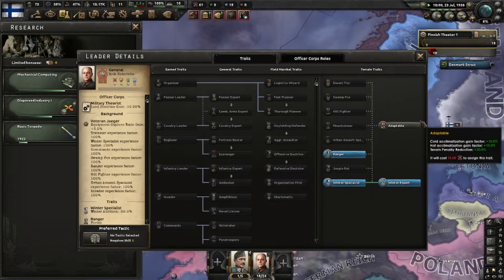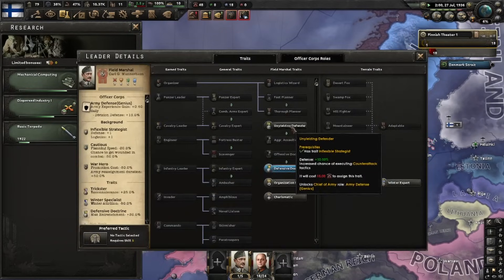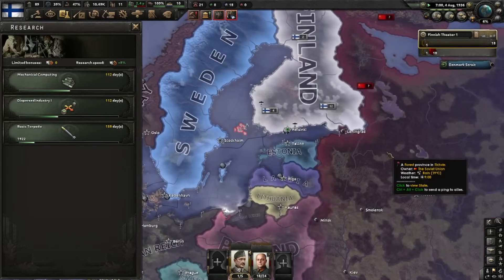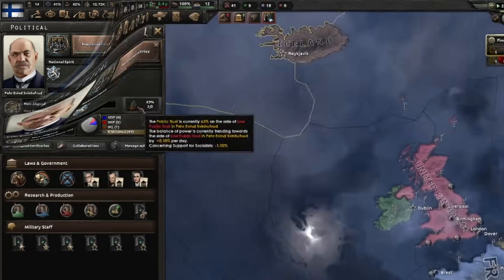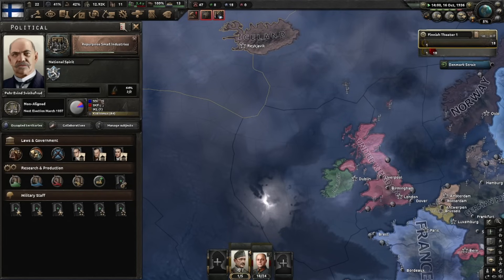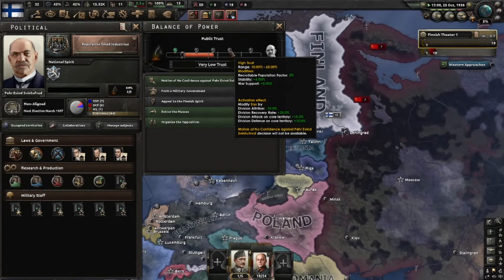Heinrichs is going to get winter expert and adaptable. Mannerheim I'm going to put on unyielding defender and organization first. I'm a big fan of charismatic for the division recovery rate, but we're going to get that elsewhere. At 150 PP we'll get partial mobilization. More economy is going to take a little longer. Balance of power is currently stable because combined communism and democracy is less than 10%.